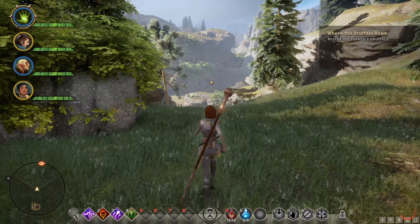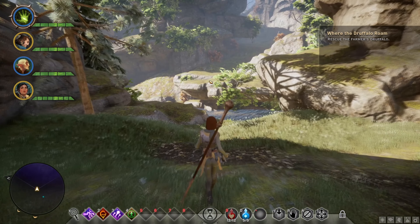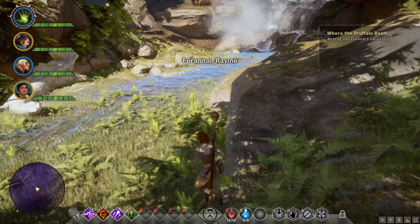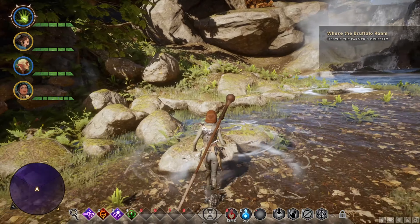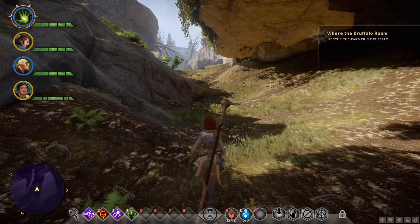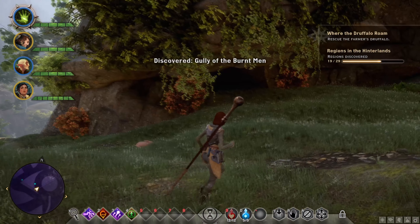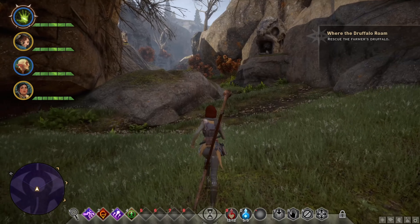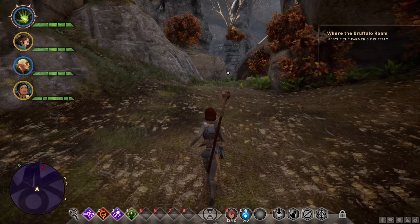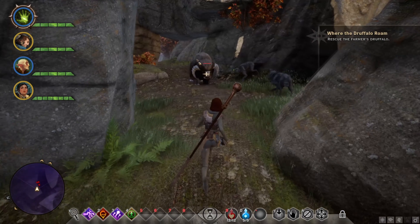The juffalo is a bit far off and this is a pretty annoying escort quest — I'll show you why pretty soon. We're just going to head on to the right here, straight up ahead, and we will encounter the juffalo pretty soon. You have this big skull landmark, and as you can see there are plenty of enemies over there, and the juffalo will be relatively close by.